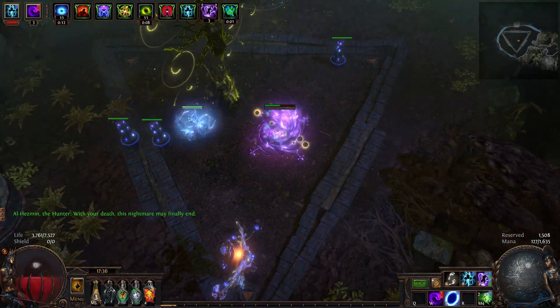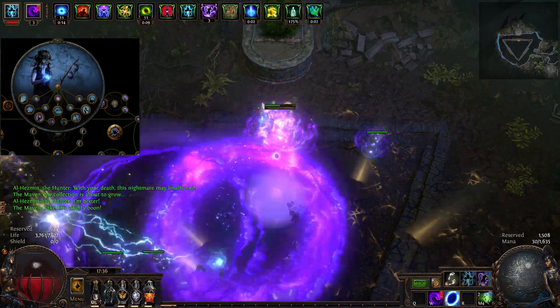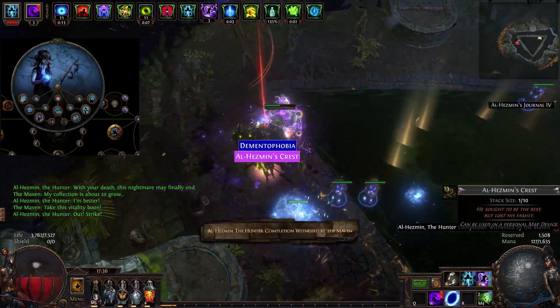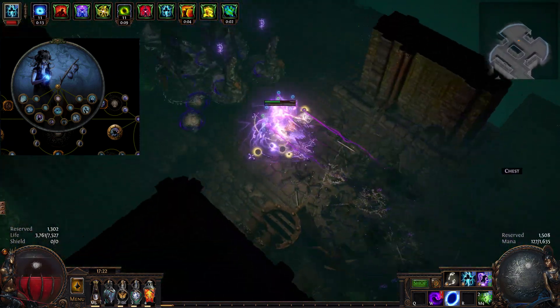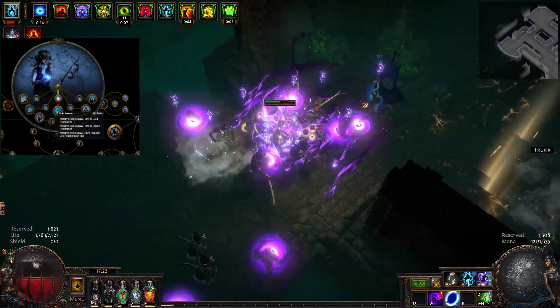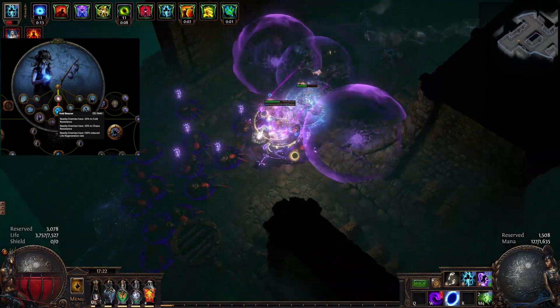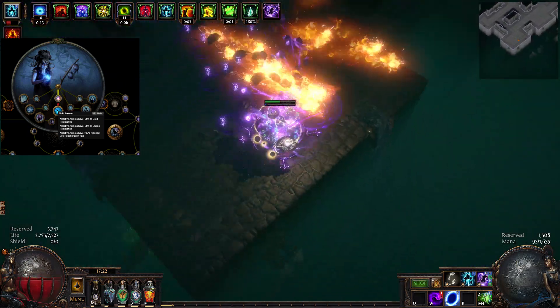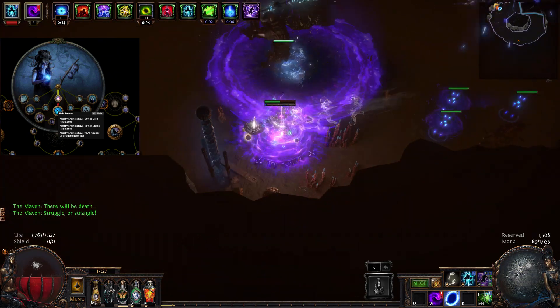So first of all, we are still an Occultist, mostly due to the ascendancy bonuses to Area of Effect, Damage, and the Chaos Explosions which causes self-cast Forbidden Rite to be a true beast of a clearing build. First of all, we start with Void Beacon. This node is a simple minus 20% to all nearby enemies' chaos and cold resistance.